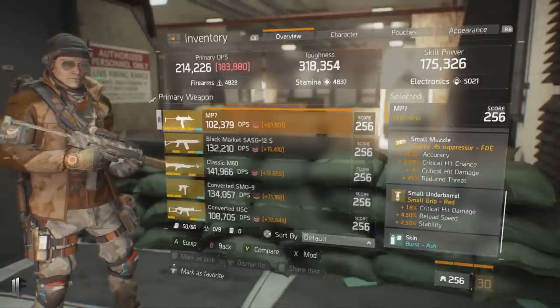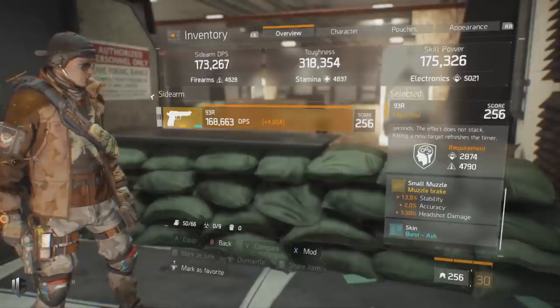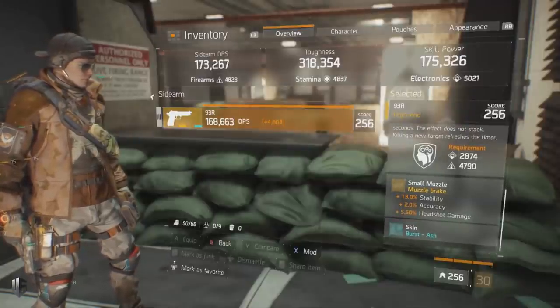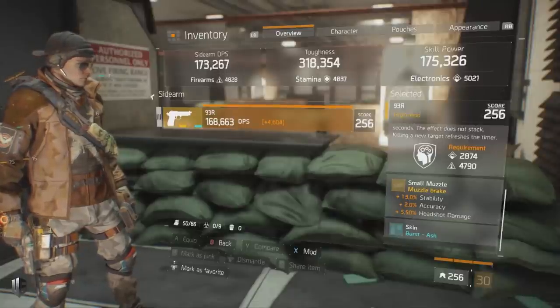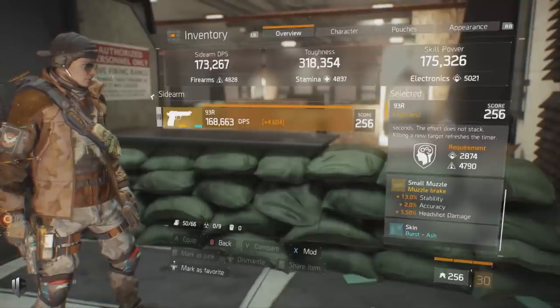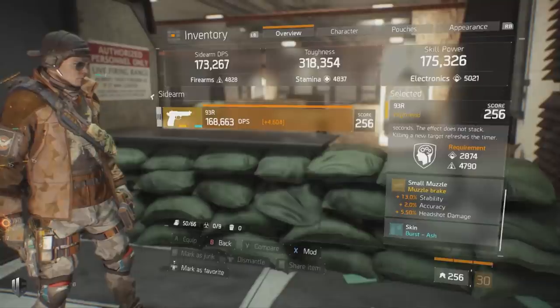For the 93r pistol I've opted for a stability mod, because the 93r has very high recoil — especially with the three-round burst mechanic — which is slightly augmented by running Assault Shield. Stability, accuracy, and headshot damage are the ideal modifiers for the 93r pistol.